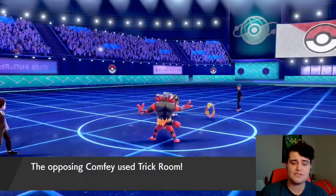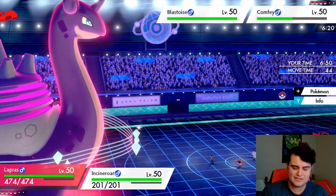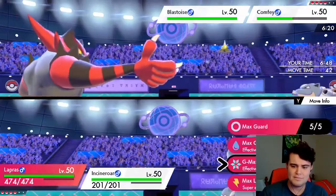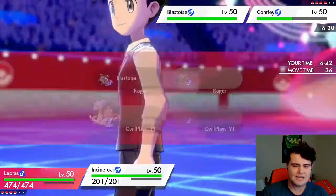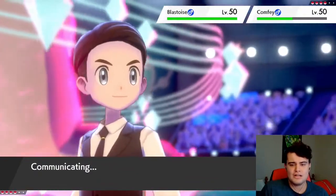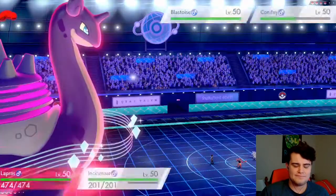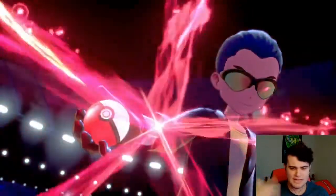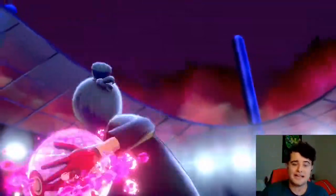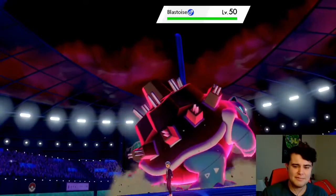I'm going to try to Parting Shot the Blastoise once more. Because of the Trick Room it'll probably go first now, but through the Aurora Veil we might actually be able to live the Cannonade going off. I'm not going to count on it, but if it happens that's cool.